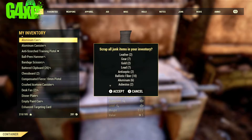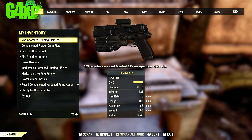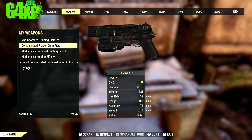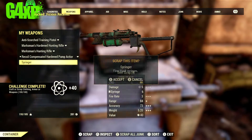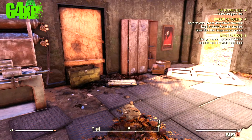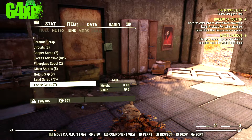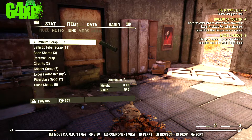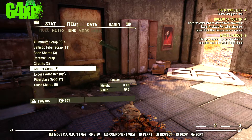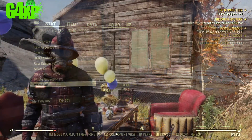I probably spent a good ten minutes running around all over this camp. Let's scrap everything down and see what we get. We get a whole lot of components, but we're concentrating on springs. Let's get over to the junk tab and see what we've got — 26 springs! I've seen people get up to 30 springs in this immediate area. You also get screws, aluminum, ballistic fiber, and all kinds of stuff.